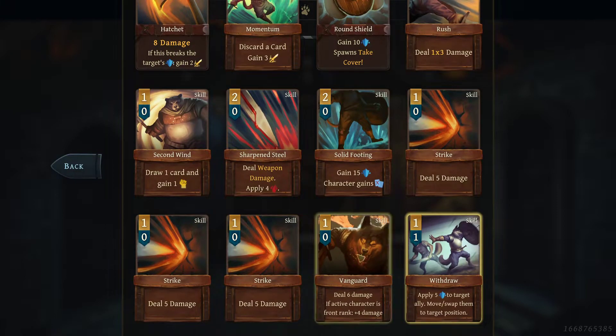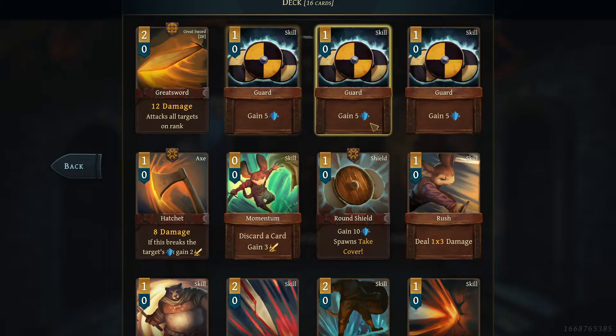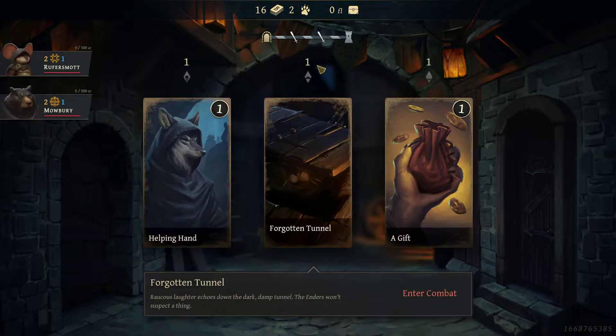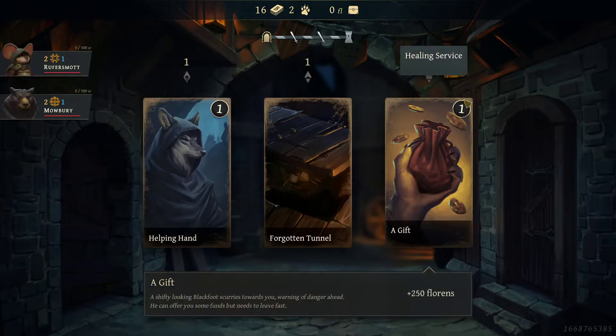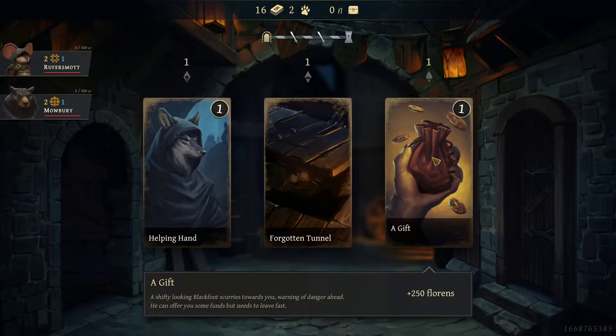These are all your basic cards — your blocks, your strikes, your skills. This is our basic interface. So looking at our choices here: this one is going to be a combat, this one is a provision to get a helping hand, and this one is getting 250 money bucks — you can see our money is up there.